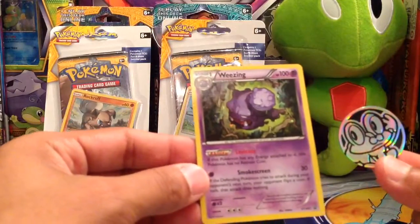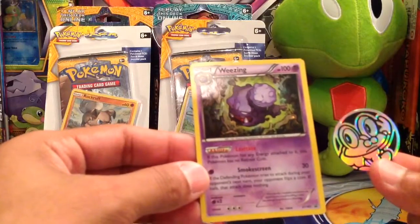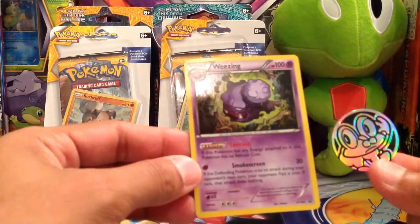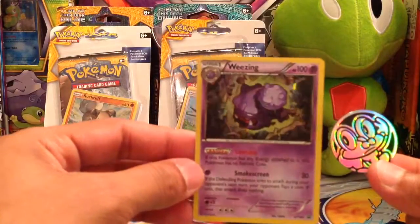We get a Wheezing Holo here. It's got the ability Levitate — if this Pokemon has an energy attached to it, this Pokemon has no Retreat Cost, which is pretty sweet. It does evolve from Koffing.